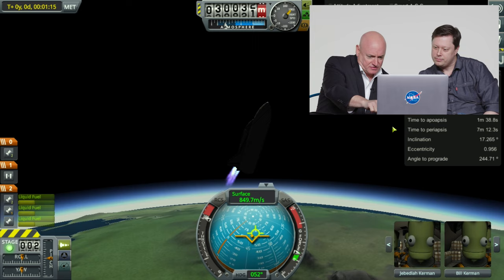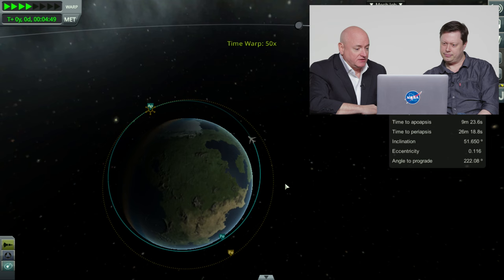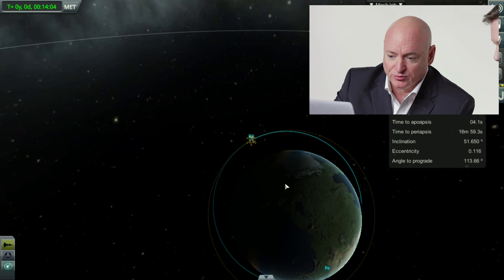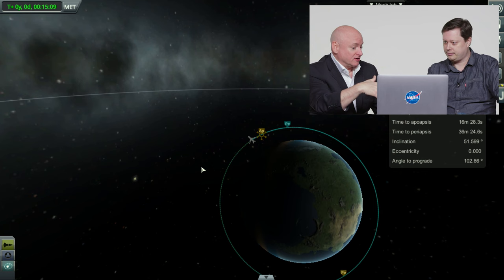Apogee is the highest point in your orbit — the furthest away from the surface — and perigee is the lowest point in your orbit. We are currently at apogee. If we were going to circularize our orbit, the most fuel-efficient way to do it is at apogee. The space shuttle generally has two OMS burns: the first gives you a little more delta-V to get to orbit, and the second, done at or near apogee, circularizes your orbit, so instead of coming back and reentering the atmosphere you're in more of a circle versus an ellipse.